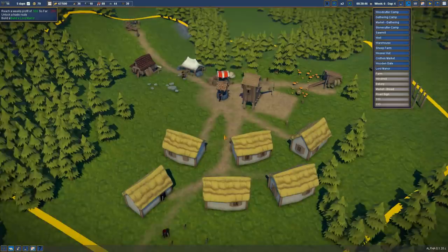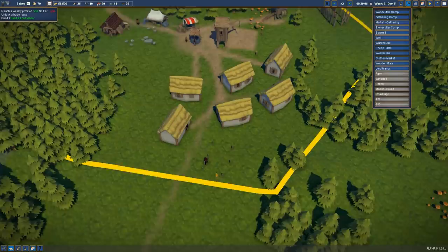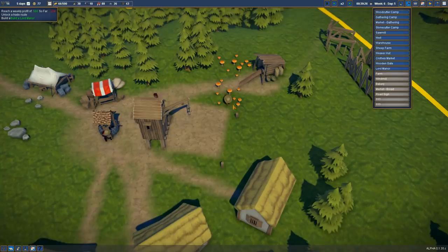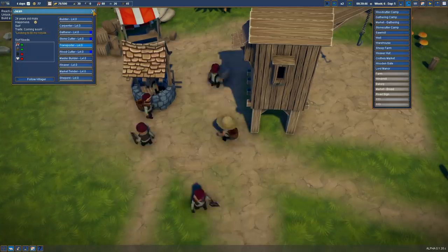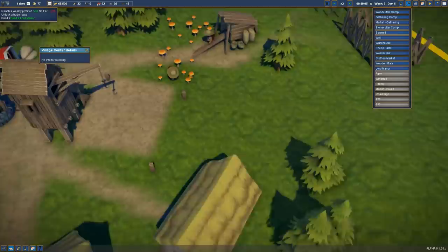It looks like our sheep setup is heading in a positive direction. We should have another house going up. You're going to be a shepherd — we'll wait until it's open and then assign you from there. Warehouse is done — so can we move stuff? Transport resources. Be a transporter. No, you don't have a house yet, do you Jean? We'll sort your house out and then hopefully you'll do stuff.